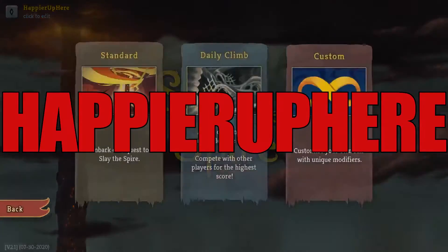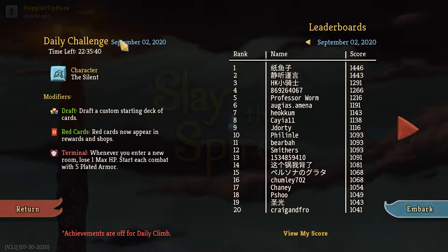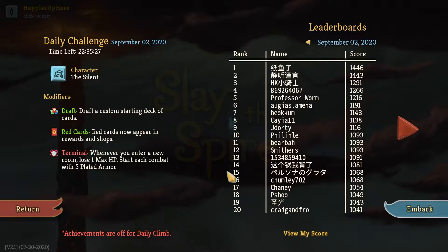Heyo! Welcome to Slay the Spire! Today we're playing the daily challenge for September 2nd, 2020. The character is The Ironclad and the modifier is Start Draft: draft a custom starting deck of cards with red cards, champion rewards and shops, and Terminal — whenever you enter a new room lose one max HP. Start each combat with five plated armor.